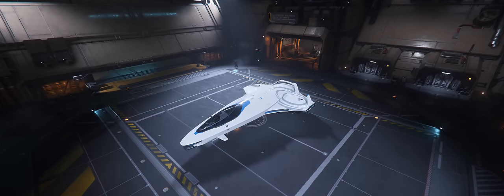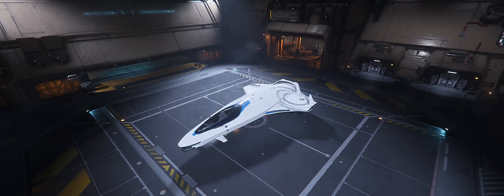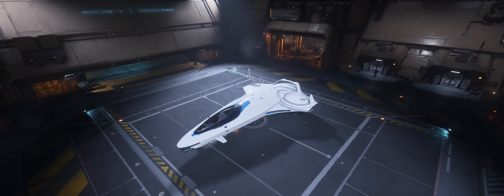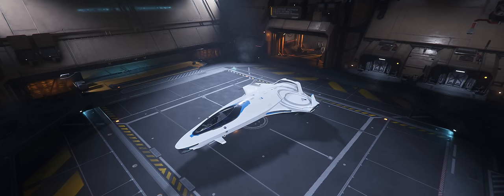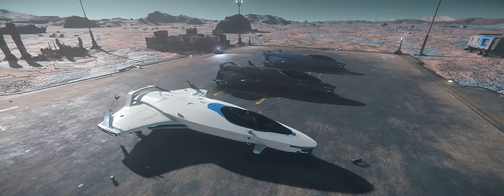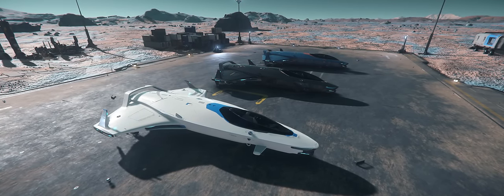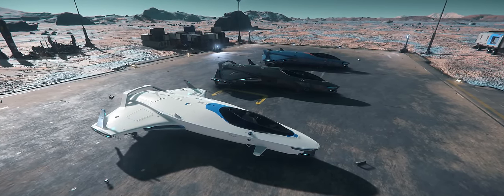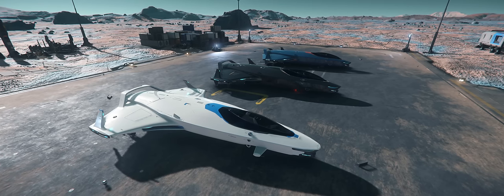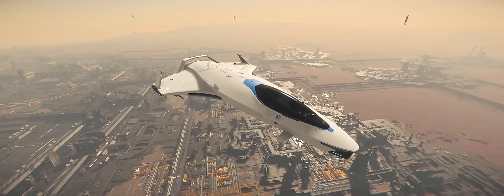The 100i is the basic model in this series, but its official focus is on being a touring vessel and it could be best described as a little brother to the 300i. It's envisioned to be a halfway point between the Aurora MR and the Mustang Alpha when it comes to maneuverability. The 100i handles slightly better than the 135c, while the 100i and the 125a are very closely matched in maneuverability, but the increased speed and defensive loadout makes the 125a better at combat.